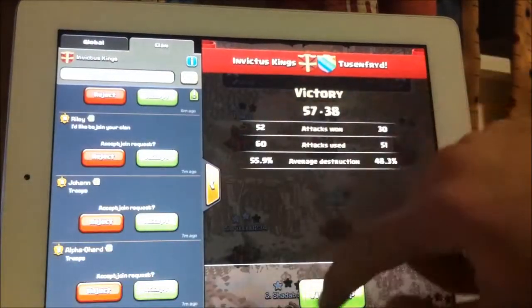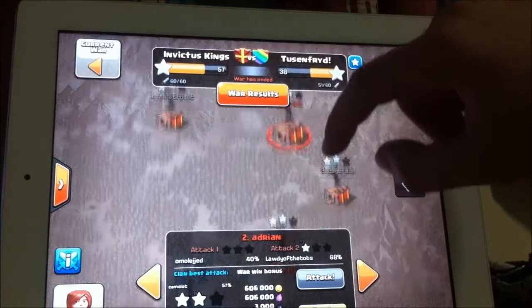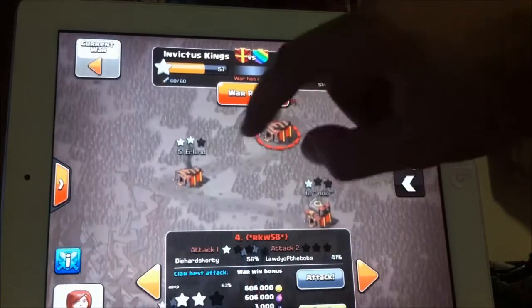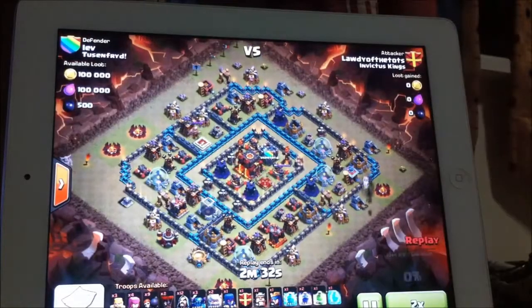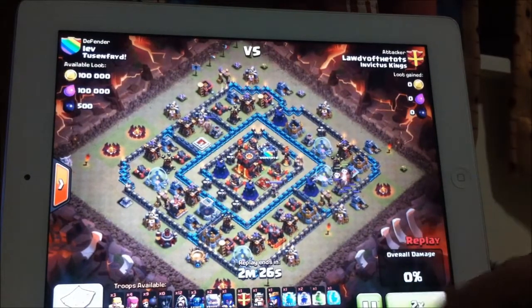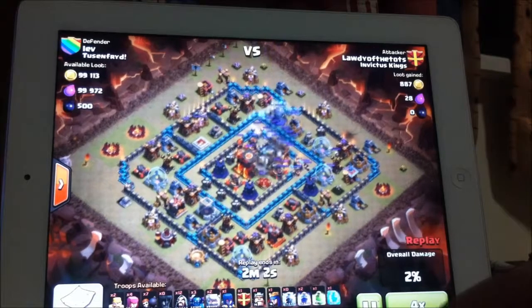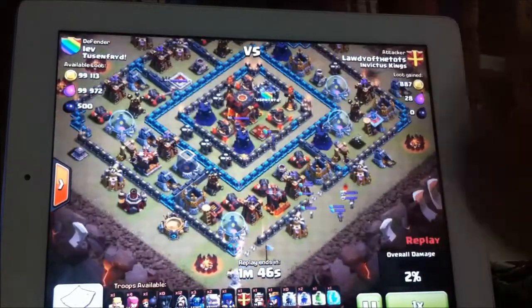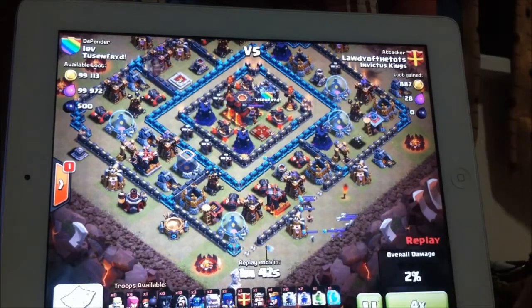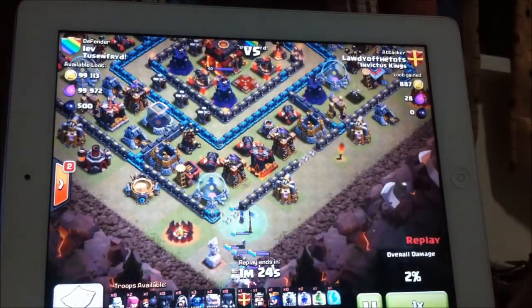Let's put some replays. That's Calico, Camelo. I'm going to try and show you different guys from the previous time. Let's watch Lodi. He's using a GoWiWi - sends balloons to lure the clan castle, now some wall breakers to make an opening here and there. Now successfully he's going to go and take out the clan castle with his clan castle troops.